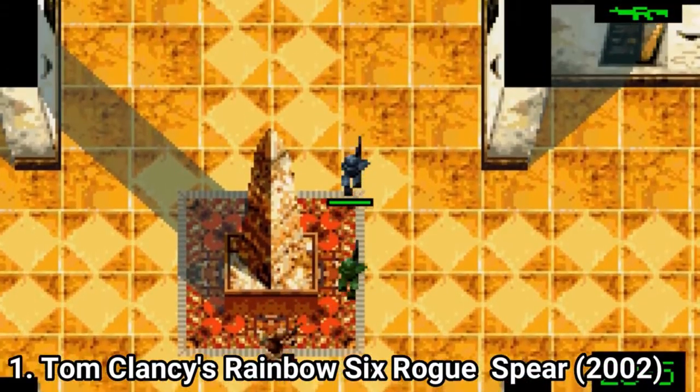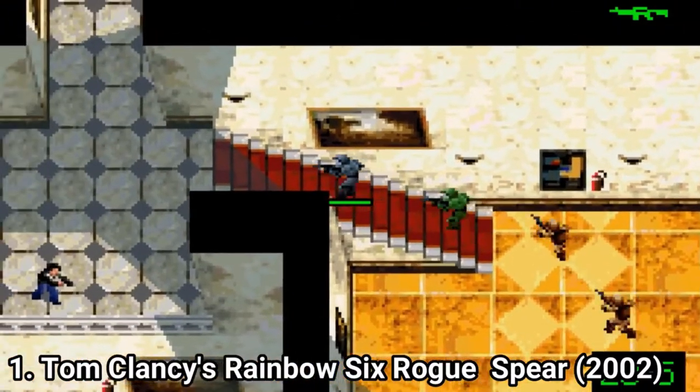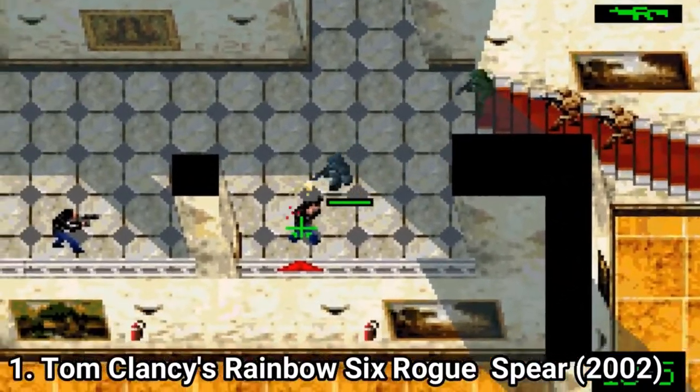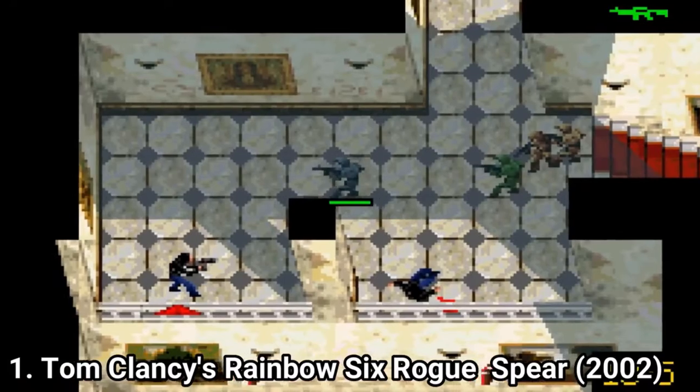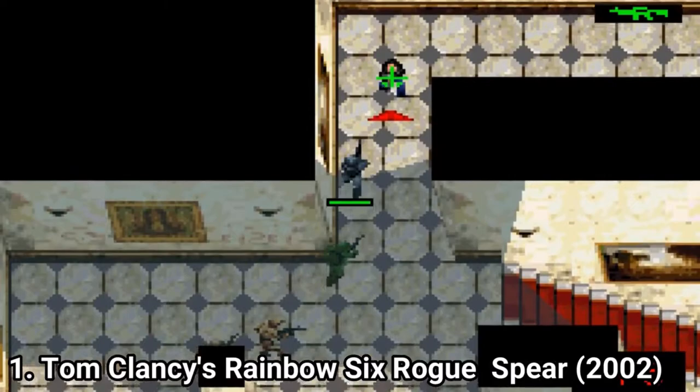Tom Clancy's Rainbow Six Rogue Spear is a top-down squad-based tactical game that manages to be a game of its own. The tactical part is present everywhere, from controlling and choosing what your operatives do, to even choosing your squad.